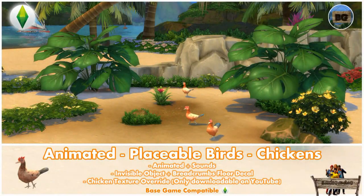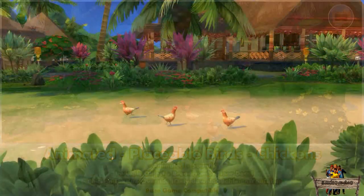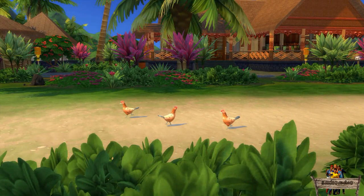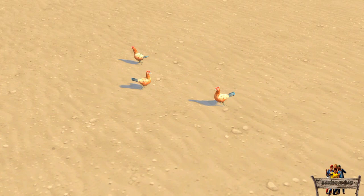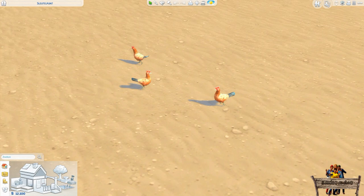Hello and welcome to Baggy's The Sims 4 custom content. In this series I show you everything I made for The Sims 4. In this video, something a lot of you were waiting for: the Sulani chickens, which can be found all around the island, now placeable on our own lots too. But before showing you the chickens in motion, let's start with where to find them in game.